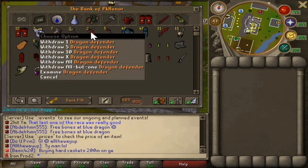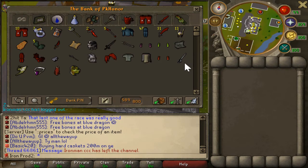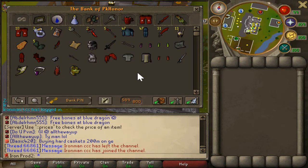Here's my melee tab - stacking up on dragon boots, berserker rings, dragonfire shields, some dragon defenders, and a lot of rune armor because soon I'll have to go for 500 kills. I got the claws for a good spec weapon, Bandos sets, and the divine spirit time helm, which I'm so happy I got - it makes Zora so much easier.